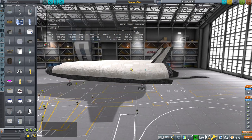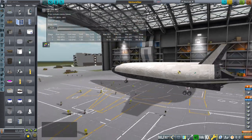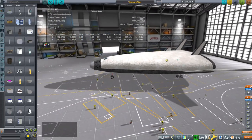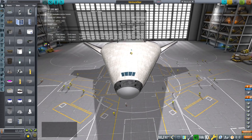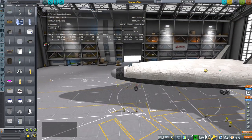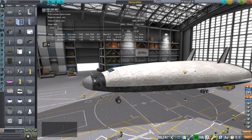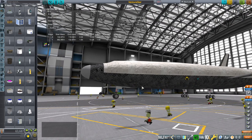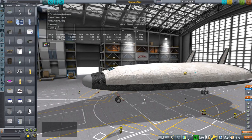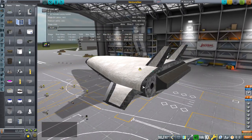It is an SSTO, so it's pretty sensitive to basically everything: the dry mass of the vehicle, the engine performance, and of course the payload. I've sort of given it my own windows — it's got that sad puppy dog face that I seem to put on everything. One other issue is that I don't have a good texture for the kind of tiles they were going to use for the Venture Star. Right now we've just got a standard ceramic tile texture covering those areas.